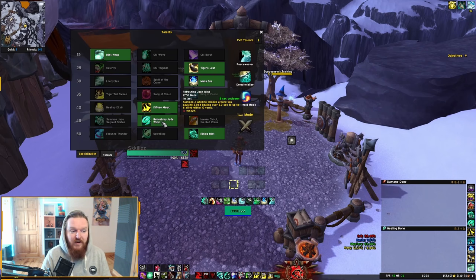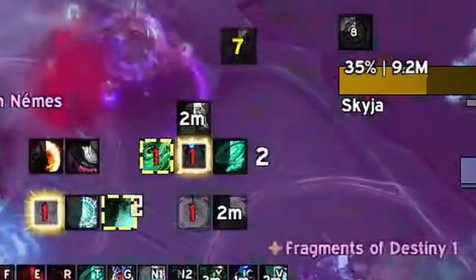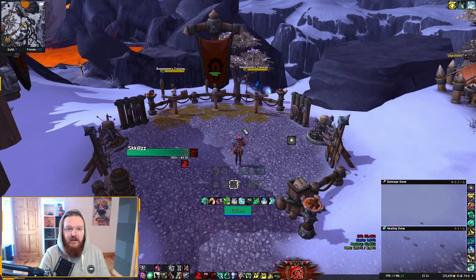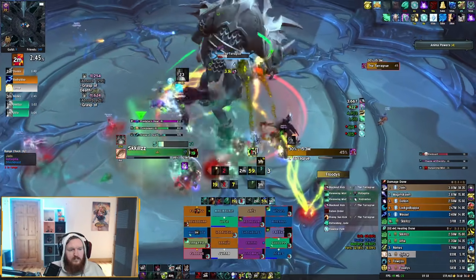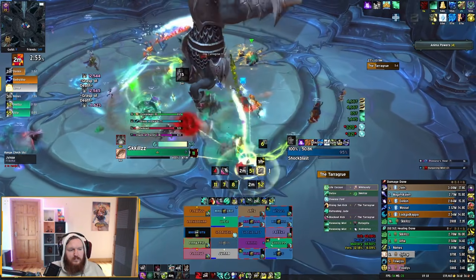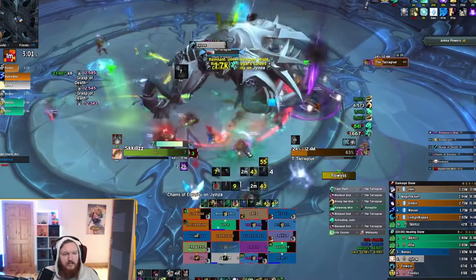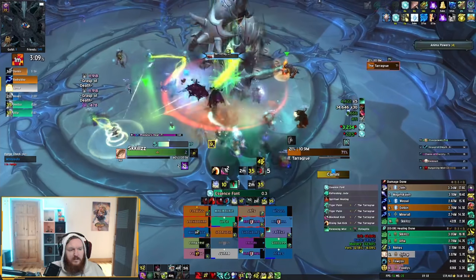The key is that the cooldown reduction only happens while Fallen Order is active. To achieve many critical strikes during that window, you need to run Refreshing Jade Wind as your bread and butter. Refreshing Jade Wind heals people within 10 yards, and using it on cooldown during Fallen Order while surrounded by friendly targets generates a good amount of critical strikes. It's not uncommon to see a 3-minute cooldown reduced to around 1 minute, or even lower depending on how much crit you have.